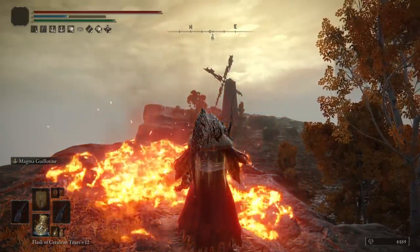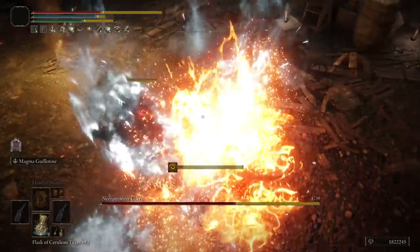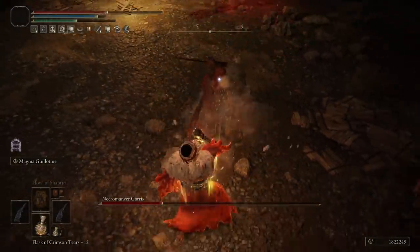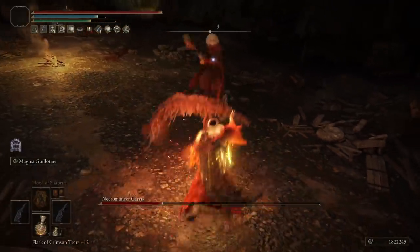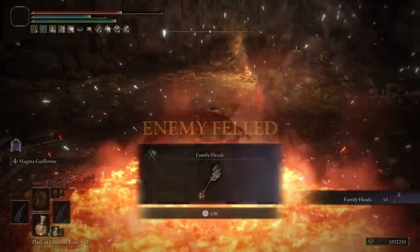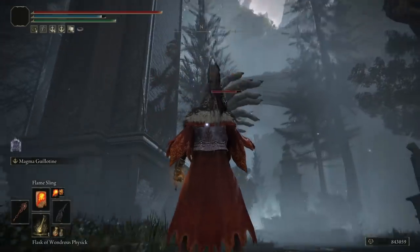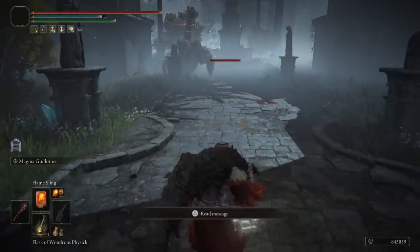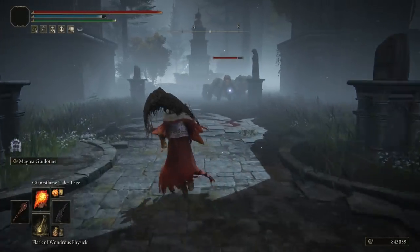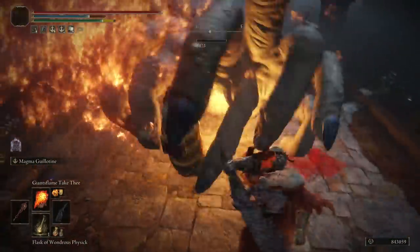Not only is fire damage important — the Strength attribute matters because the damage scaling of this weapon is really good with Strength. One way to play this build is by only using the skill and sword hits because of the already massive damage, but using offensive incantations adds a little more depth and support. I've added a few offensive fire incantations that help in specific situations, like attacking at a distance, since the Magma Guillotine and the sword have short-to-medium range. For that you need some points into Mind for more FP and Faith to scale those incantations with your seal.